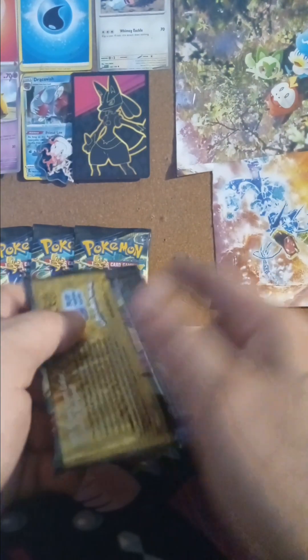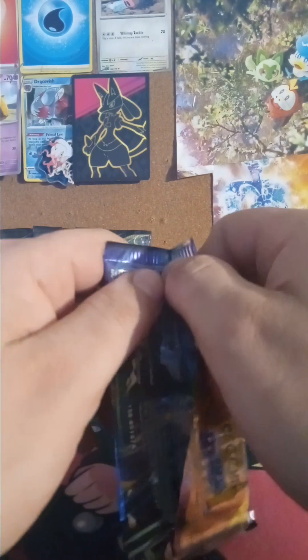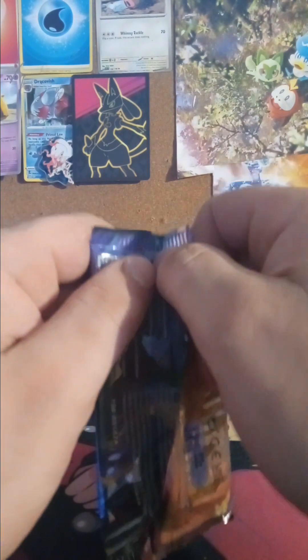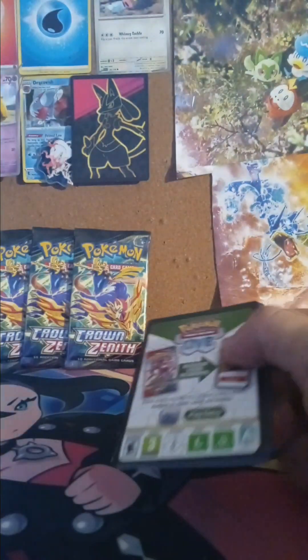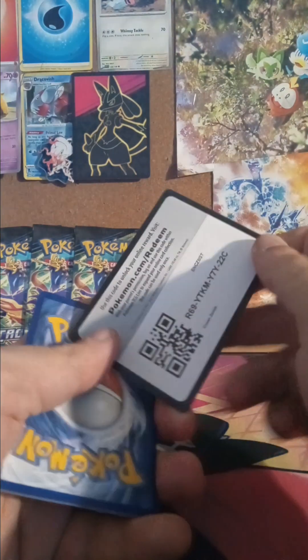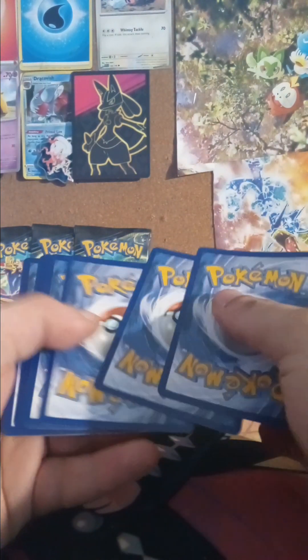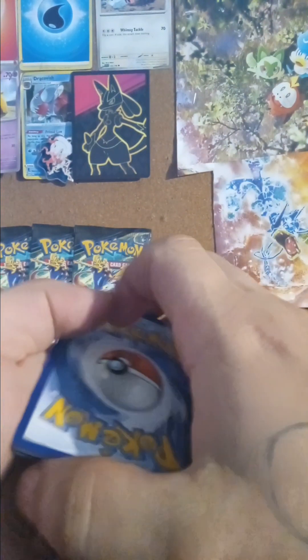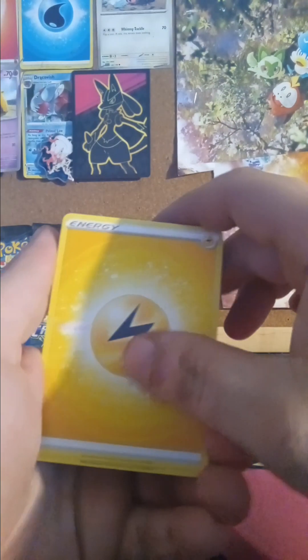I got another Morpeko box because that's the only thing containing Crown Zenith at Walmart right now, and I'm trying to complete the set. Like, comment, subscribe please. At the end of this year if I have not completed Crown Zenith, I cannot open any more packs. There's a code card I can trade to try to get the whole set.